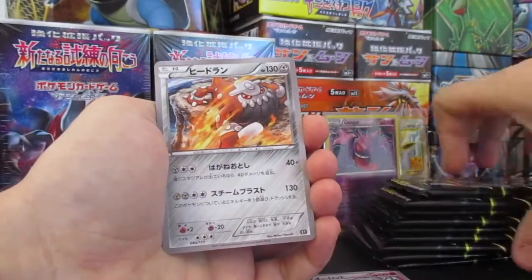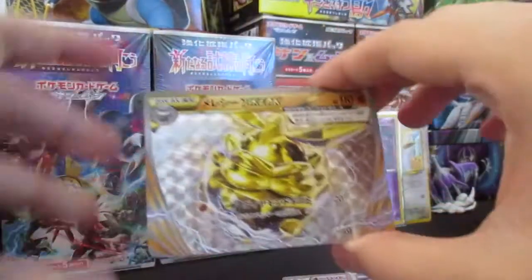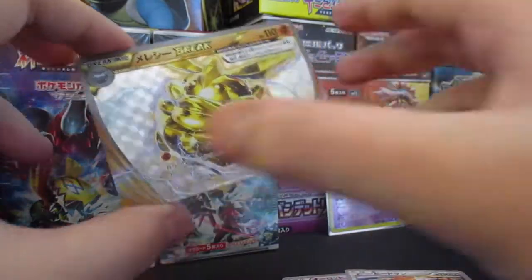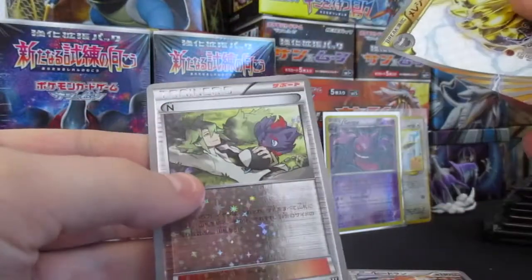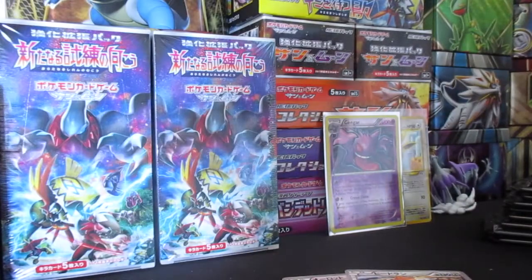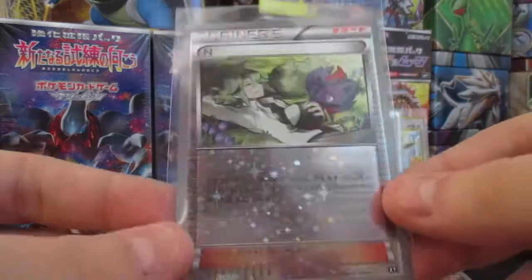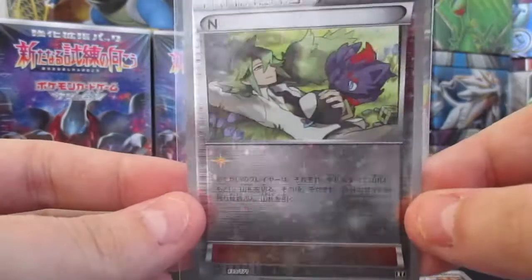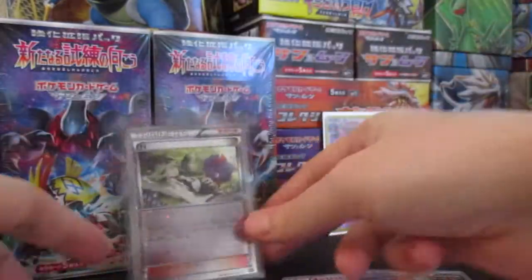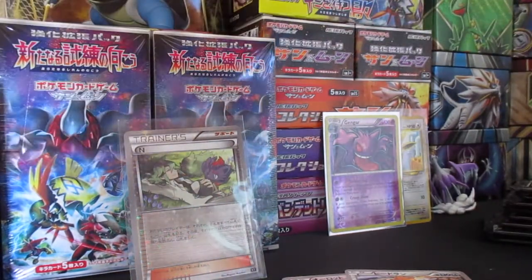Alright, Heatran — our first big card is a Carbink Break. I think you get about two per box. The full arts, if you do get one, are replaced by the second card in the pack, which we got — an N! This is actually one of the most valuable ones. The camera doesn't show it very well but it's like completely covered in artwork. Too awesome. I'll put that up there.